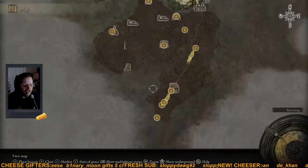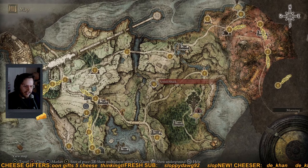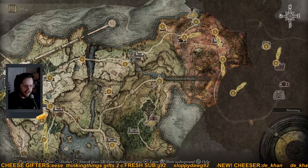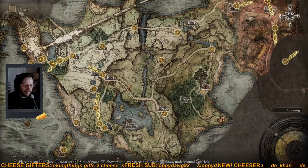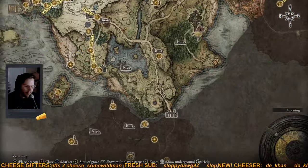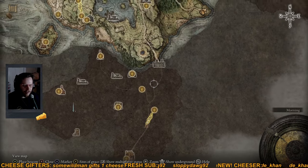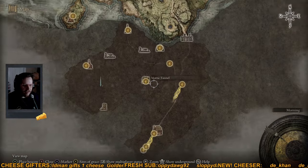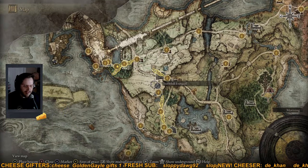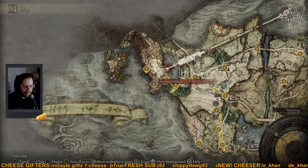I'll point out a few other places you could go with some important key items. If you haven't gone here yet — the Third Church of Marika — you can follow this path east and run into it. There's some really valuable stuff there that I won't spoil. Also this cave over here, Mourn Tunnel, you can hit this up on your way to Castle Mourn. There's really good stuff there too — check it out, it'll be worth your time. That's where you go after defeating Margit. Stay cheesy!